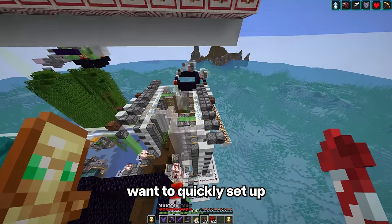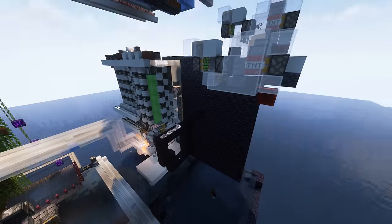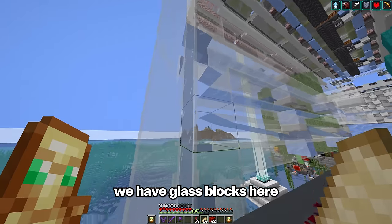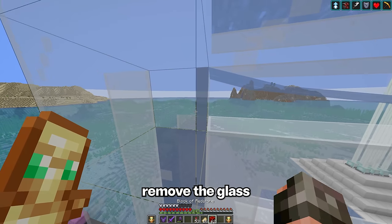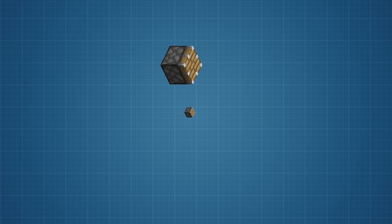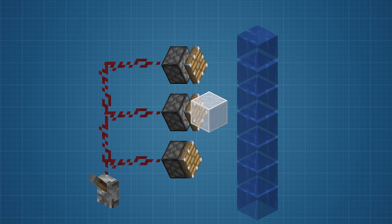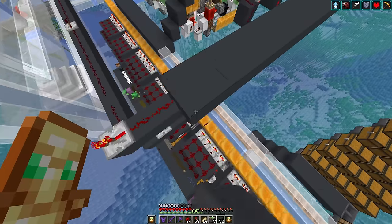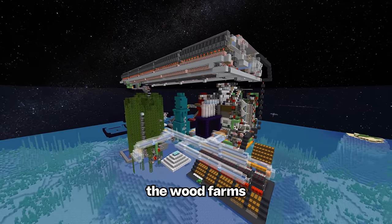I do however want to quickly set up some redstone to control the bone meal tubes. We have glass blocks here to stop the bone meal from falling, but when I remove the glass it just falls through the water to the next tube. I was thinking if we set up some pistons here, I could control it with a lever. And that completes the wood farms.